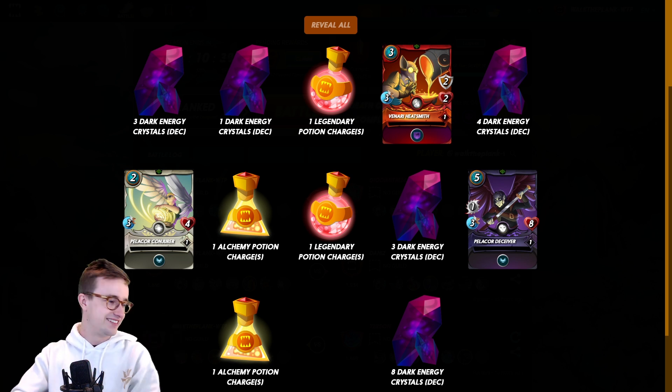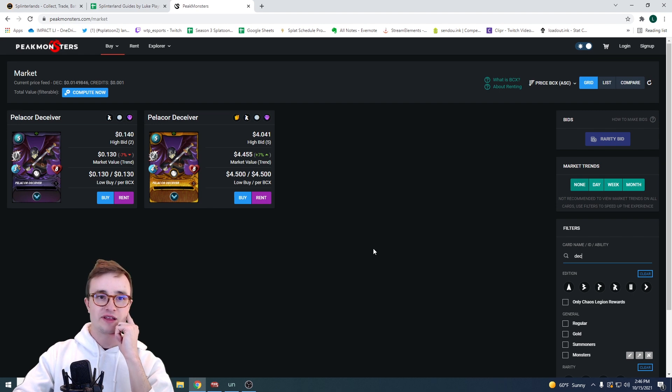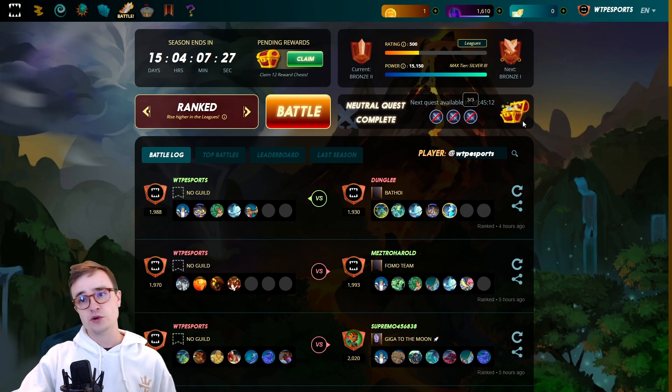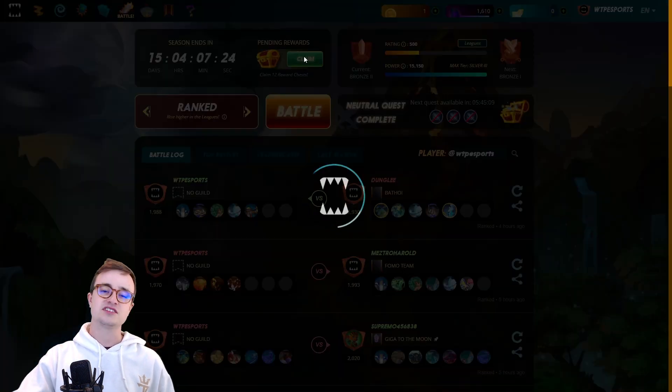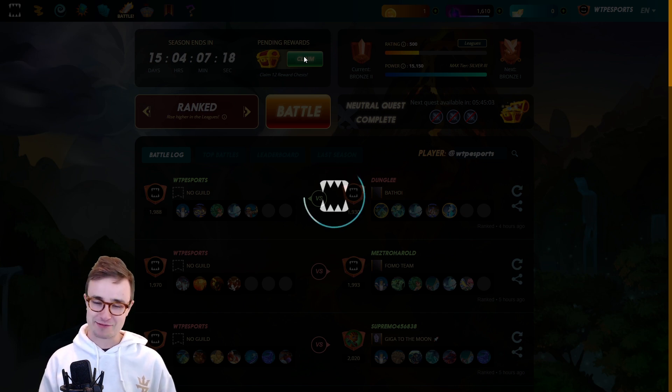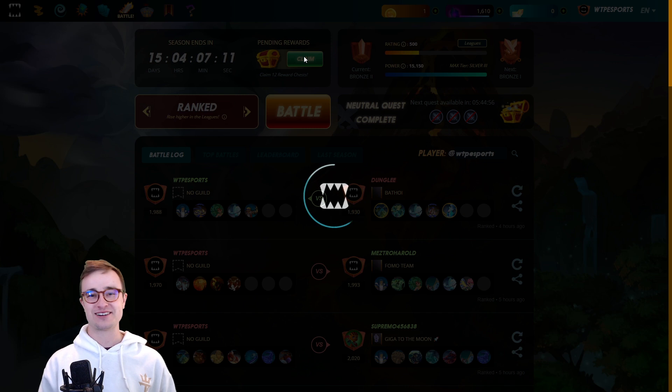The other three accounts are gonna be way better. Taking the lowest price of each card and adding up the DEC value, from account one we pulled a whopping 71 cents. For those still rooting for me, no worries — we still have three accounts to go. That was just one-fourth of our chests. I'm getting a little flashback from last time, feeling a bit uneasy.